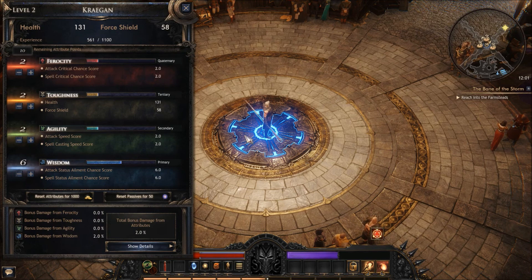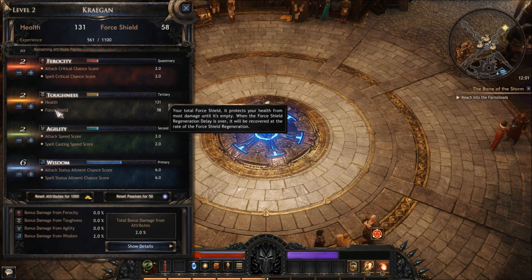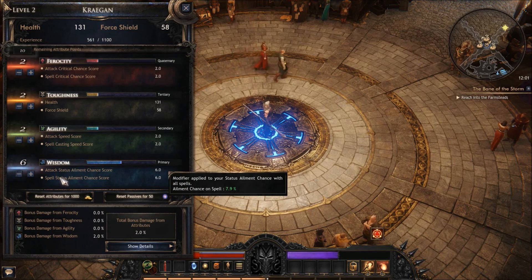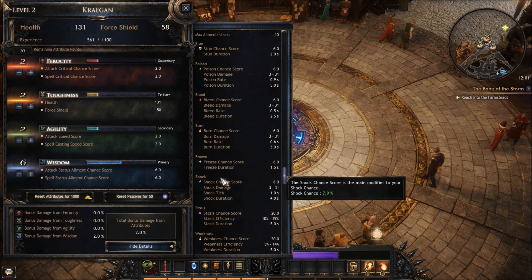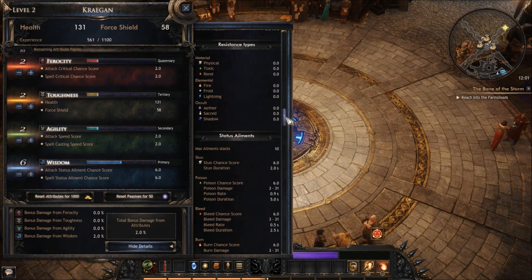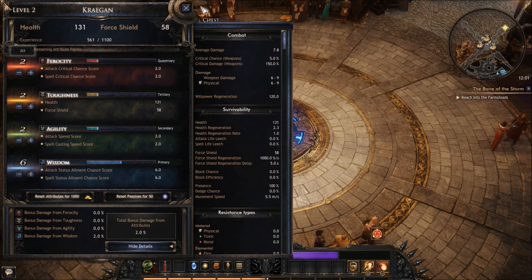I want to show you what I'm going to be doing with my attributes. There's ferocity, toughness, agility, and wisdom. I've decided to split my points between ferocity and wisdom. The reason I want to do that is I want to do an ailment build. You can have 10 max ailments — those are like DoTs you can put on a creature that'll do damage, and you can stack them. There are skills that can actually stack them higher than 10, from what I understand. I think that would be a cool way to build a character.